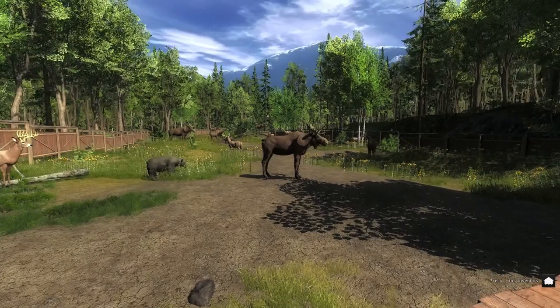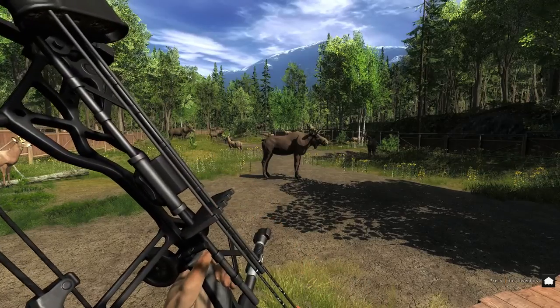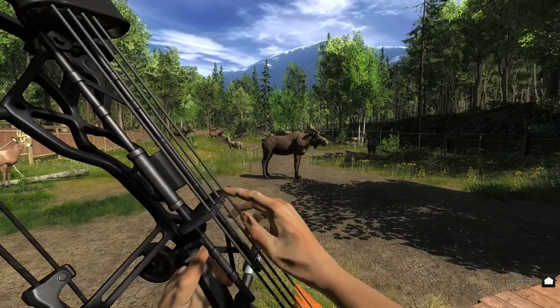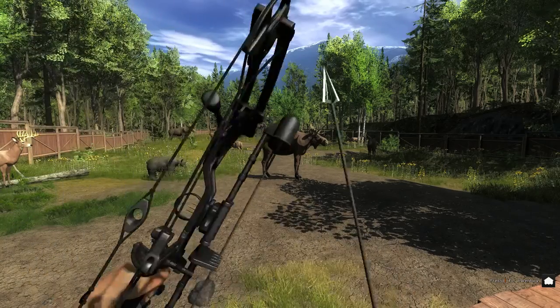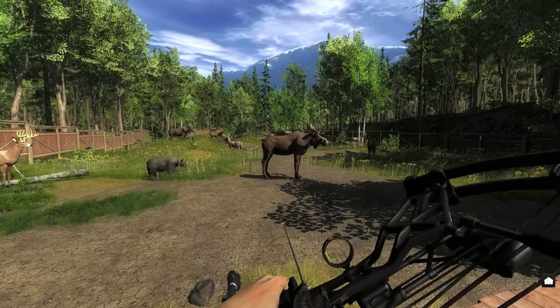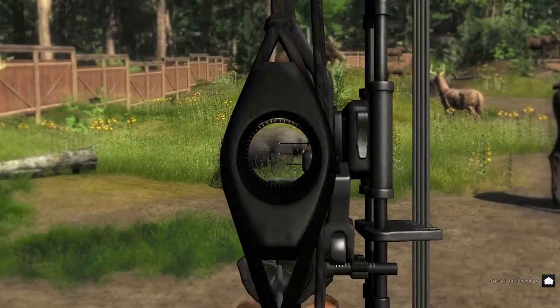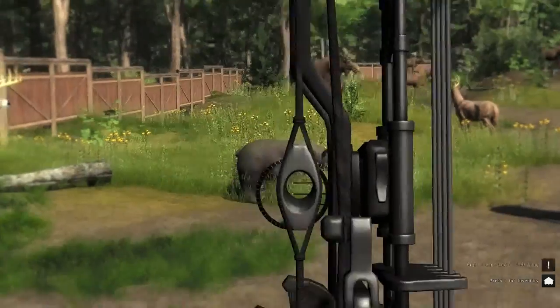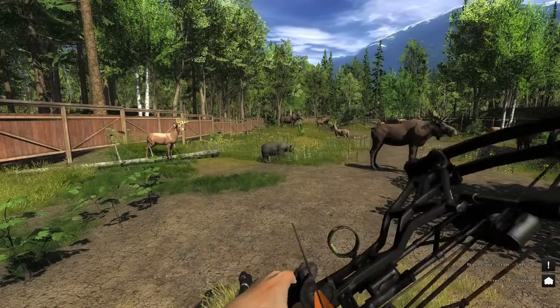So here we have the Compound Bow Pulsar. This is the new bow out. As you can see it does have a new quiver on the side of the bow, and it also has a new reload animation. This is the bow just iron sights, just standard without the scope on. Pins are set to 20, 40 and 60 metres.